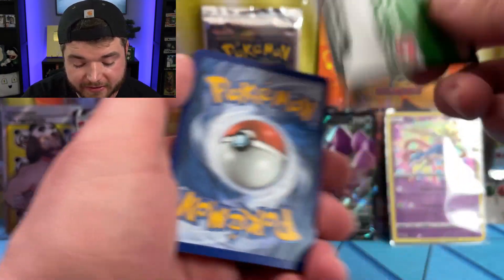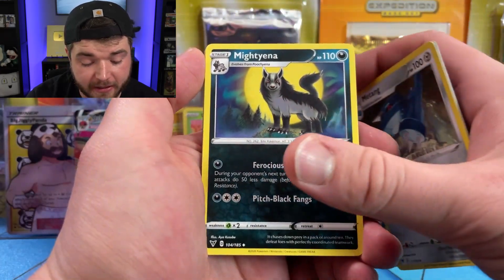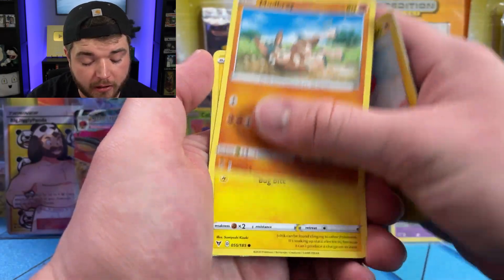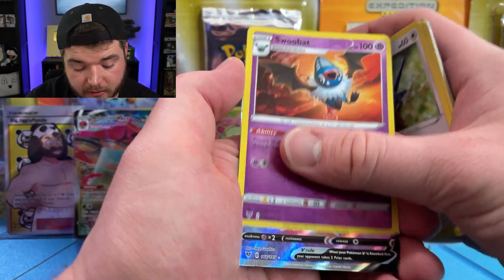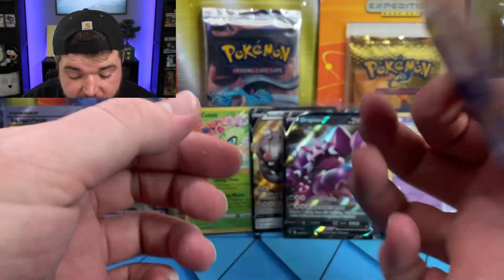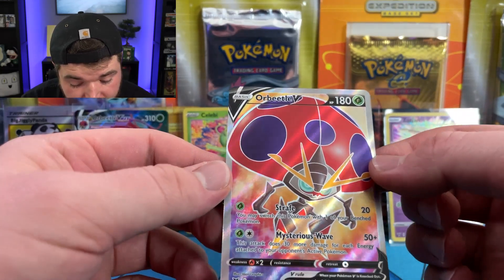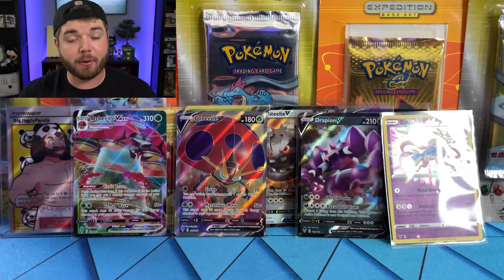Oh my god, we got another white code — this is insane! Wyndon, Arrokuda, Mantine — I haven't seen that card yet in this set, looking thick as hell. Voltorb, Mudbray, Joltik, Weedle, Talonflame, Swoobat, and another Orbeetle — what?! There's so many of them. The centering on that is cheeks — that left border is huge — but it's a beautiful card. Look, we have Orbeetle and Orbeetle VMAX, both full arts.